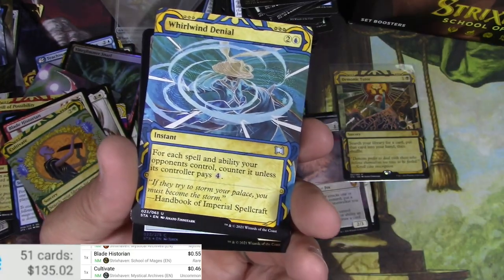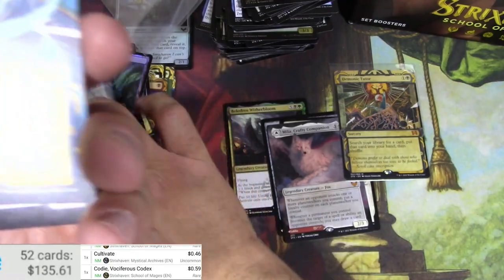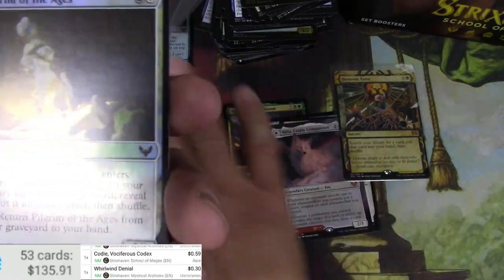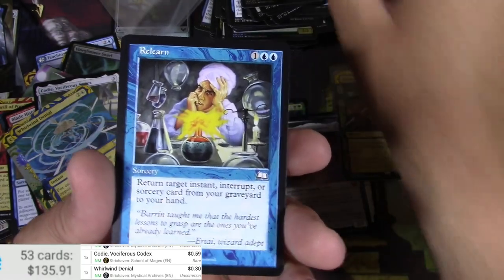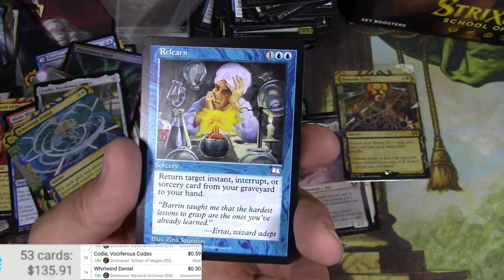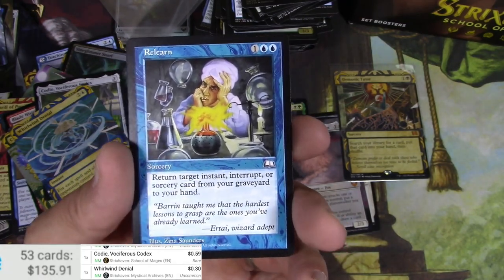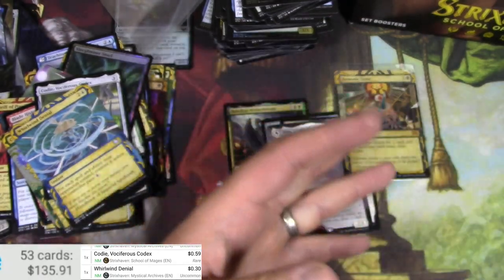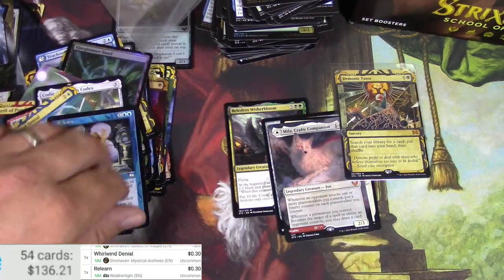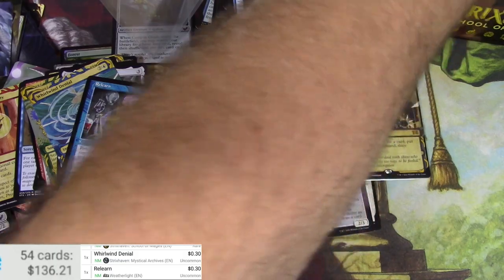Codie is 59 cents. Whirlwind Denial. Pilgrim and a Relearn — at least when they reprinted this they put a bunch of ink on it. The original Weatherlight printing is a little bit lighter if I remember correctly. 30 cents for the original. Alright, here we go.